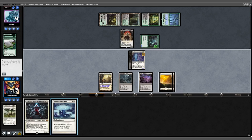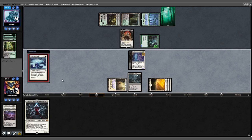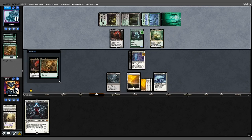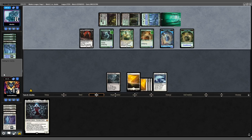We draw Suppression Field — not terrible. Field of Ruin takes down the Rot Farm. Cast Suppression Field; opponent Bestiaries down our Emeria in response. We get another Plains. Opponent casts Yawgmoth into Hapatra, kills our Skyclave, gets a Snake and a 4/4. Opponent attacks for 5 — we're down to 12.